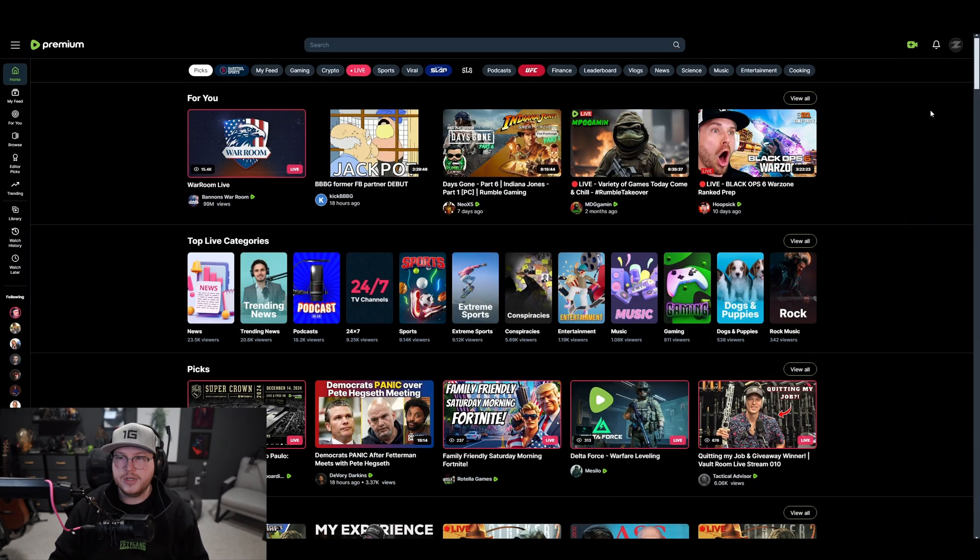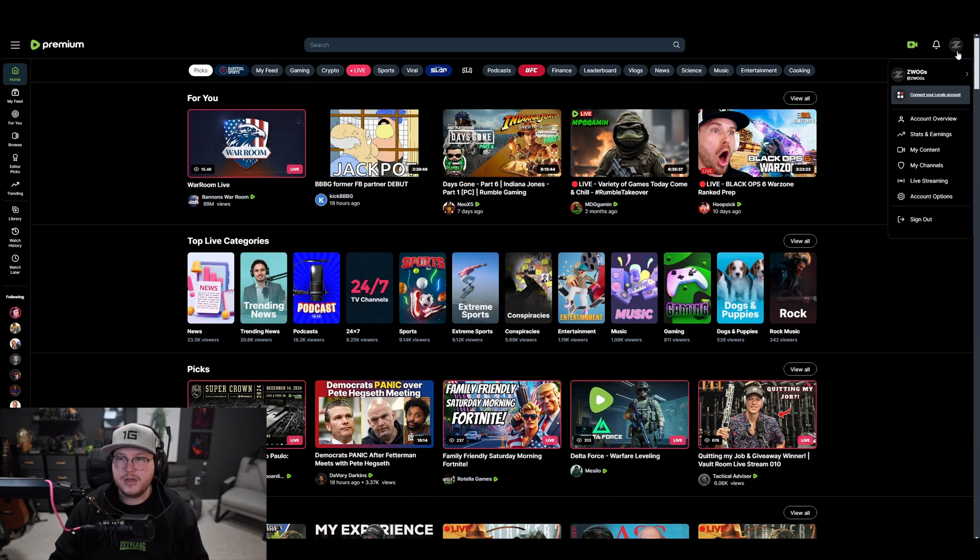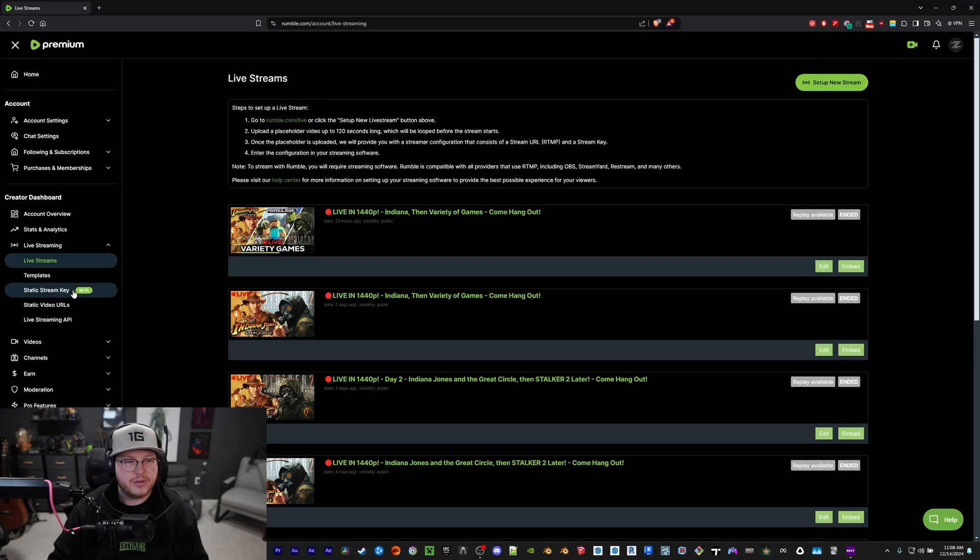Assuming you're getting Rumble Premium, here's how to get your stream set up for higher quality. Go to your profile icon, click on that, then go down to live streaming. On the left panel you will see 'static stream key beta.'